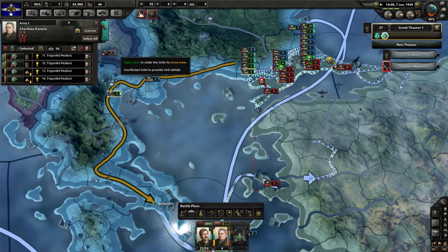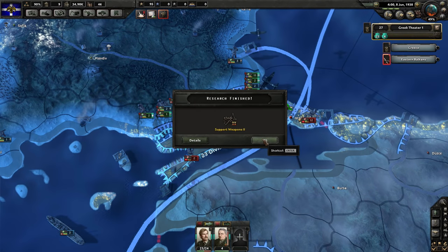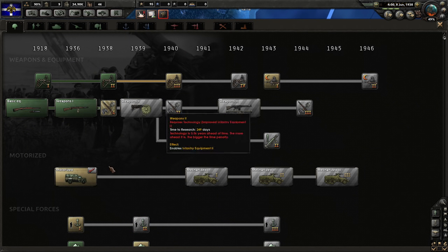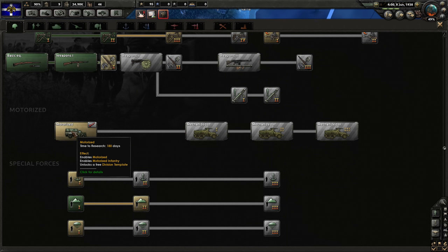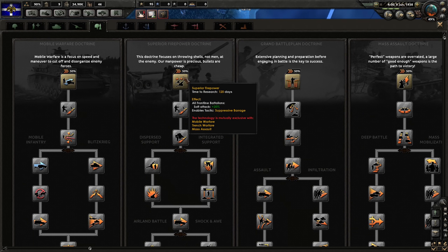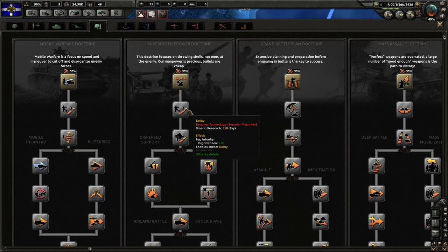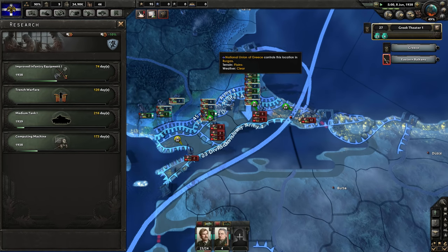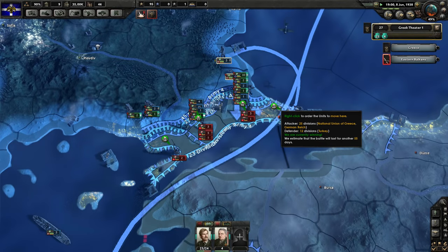Everything's going to be planned, which is fantastic. We should probably work on motorized troops, or actually why don't we work on doctrines? We already have a 50% reduction in that. We have two ideas — we can either go with superior firepower, which benefits our artillery, or grand battle plan doctrine, which I think is best. The grand battle plan will give us entrenchment and a lot more max planning. Let's go with grand battle plan — it'll take 120 days, but no worries. It looks like we'll take Istanbul in about a month and a half if all things go according to plan.